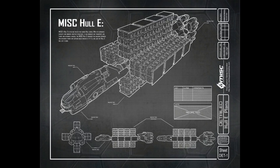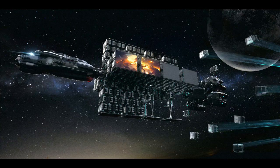All 5 Hull vessels come with some weaponry: the Hull A has 2 size 1 gimbal mounts, the Hull B has 2 size 2 gimbal mounts, the Hull C has 6 size 2 and 2 size 1 gimbal mounts covering every direction, the Hull D has 6 size 3 and 2 size 2, and the Hull E has 6 size 4 and 2 size 3. Thanks to their modularity it will also be possible to attach additional defensive modules, and you can even carry snap fighters where space allows — bigger vessels like the D and E have more space, so it will be easier to carry snap fighters for extra protection.